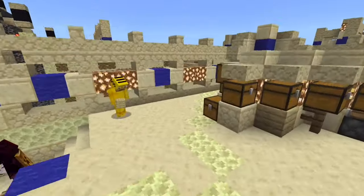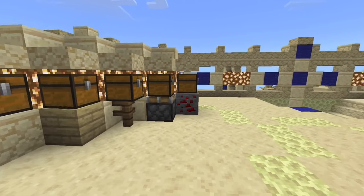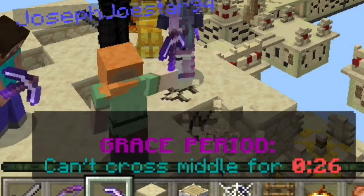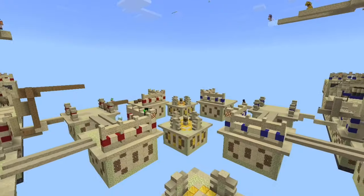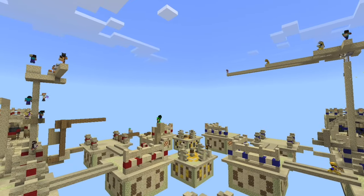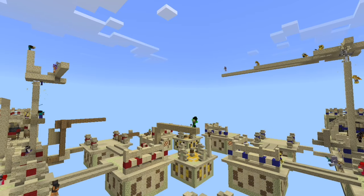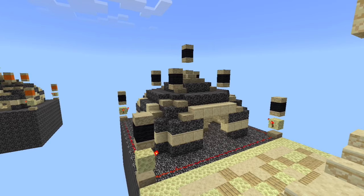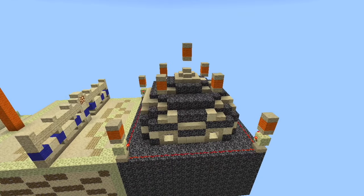Starting with Capture the Wool — when you spawn, there are chests that hold good weapons and armor to start the game off. At the bottom of your screen there is a timer that is ticking down. This timer is for the grace period. When the grace period ends, you are able to cross paths with the other team. You can hit the other team, but the objective is to not eliminate the other team, but to take the wool.